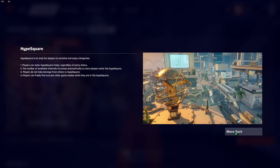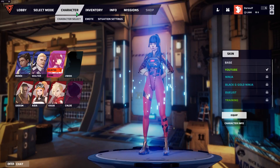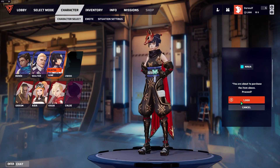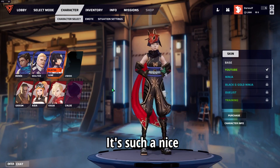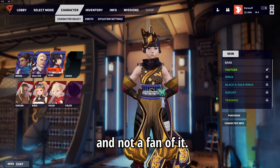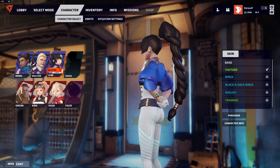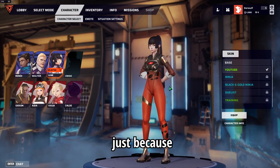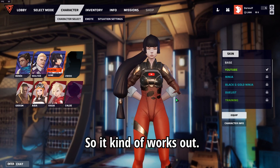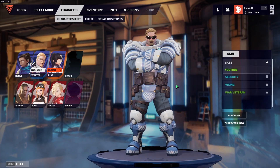Ep Square is an area for players to socialize and enjoy minigames — so they even have a place just to chill. This is the skin we saw her using — such a nice looking skin, black and gold ninja. Not a fan of that one — looks kind of like honeycomb. This is the YouTube one they gave me for free, and you're watching this on YouTube so it kind of works out.